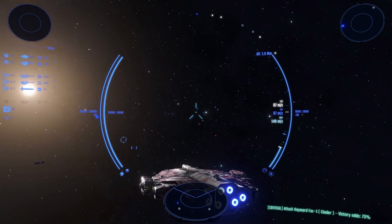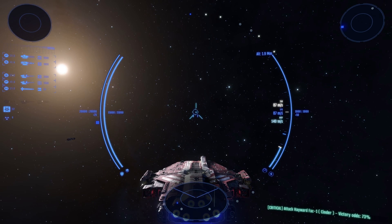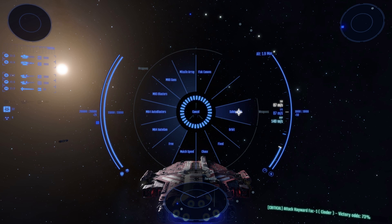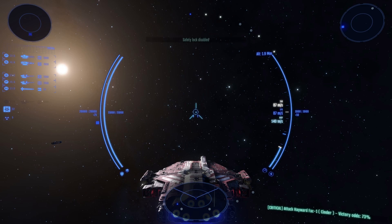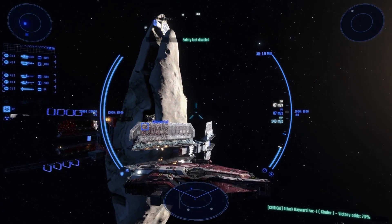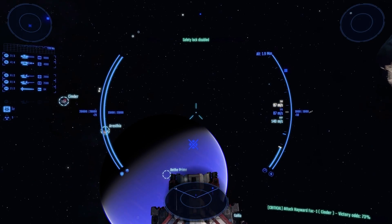The Destroyer has a unique weapon type: mines. These can be dropped using the V menu. You can deploy mines in two modes — Safety Lock On, which will launch mines that lock onto nearby enemy capital ships, and Safety Lock Off, where they will be dropped without locking and can be used to effectively bomb surface targets or lobbed into enemy stations.